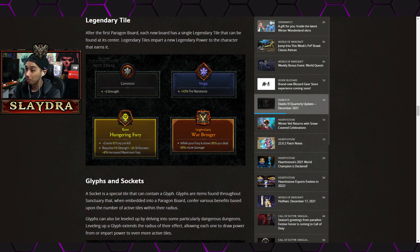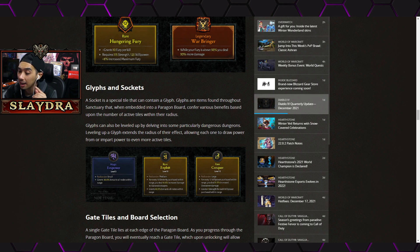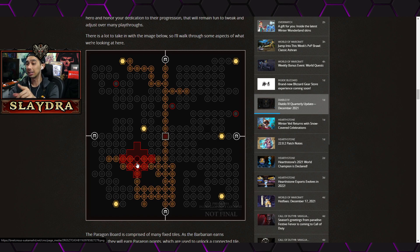For common nodes you get extra stats. For magic tiles there's resistance as a percent — I like that versus Diablo 3 where you just get a flat number. For rare nodes there are two modifiers: it grants Fury per kill, requiring 175 Strength and 125 Willpower, and 8% increased maximum Fury. Then for legendary nodes: while your Fury is above 50 you deal 30% more damage. That also exists in Diablo 3, so not super exciting — until you get to the sockets, where you can socket and level up glyphs.